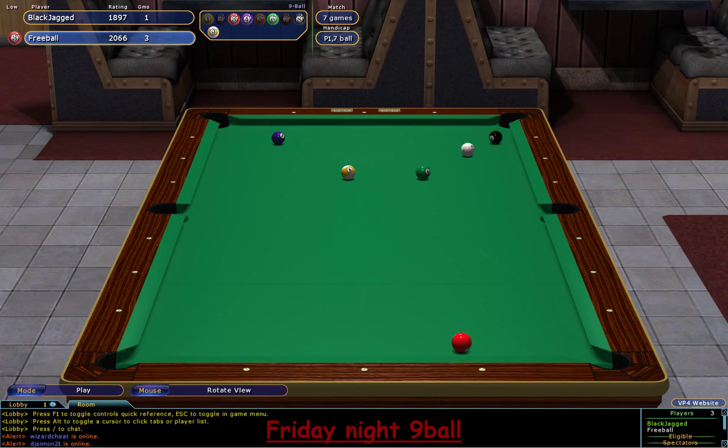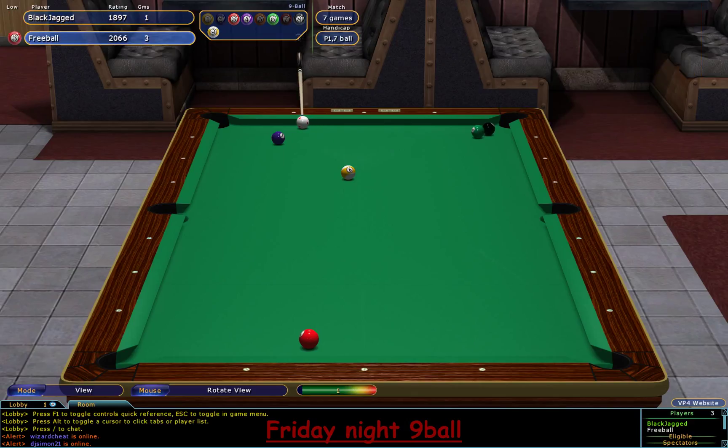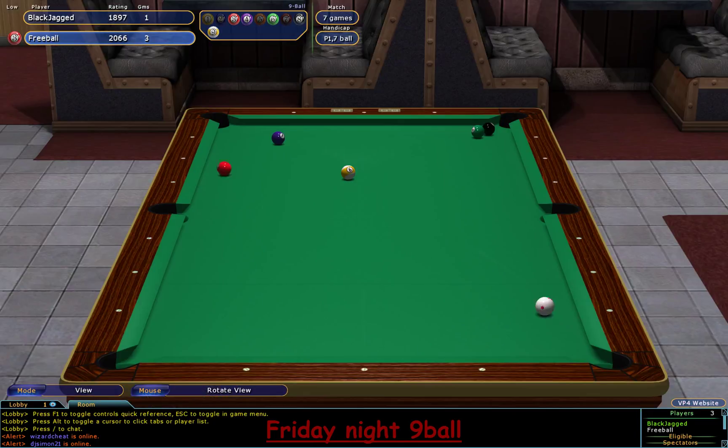He'll be happy with that because there's no bank into that pocket — the eight ball was blocking it. Freeball is looking for the long grass, and he's left a three on as a cut. It's not easy but the shot is on — a tight cut along the rail. Black Jagged's hit it into the rail first. The six ball and eight ball can certainly be made as a combo. The eight ball's going to the jaw but it can certainly be made. Freeball went for the reverse bank — no success.